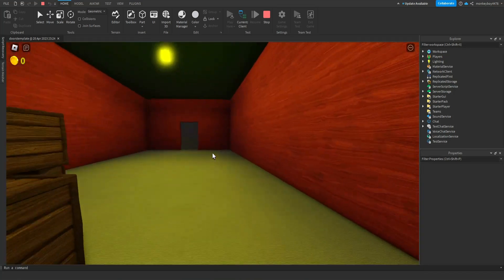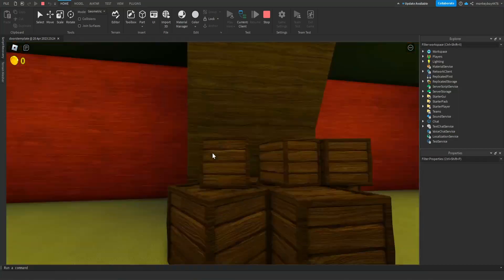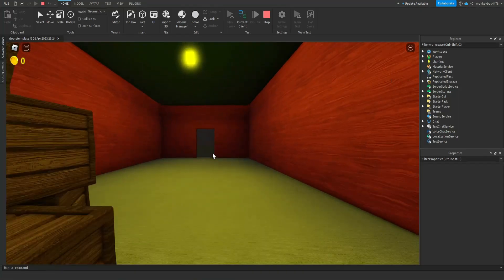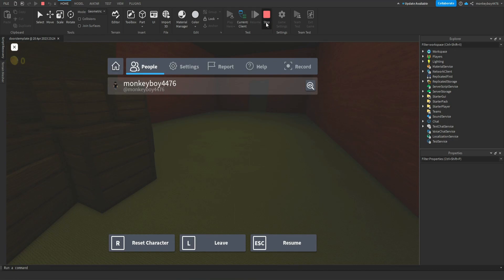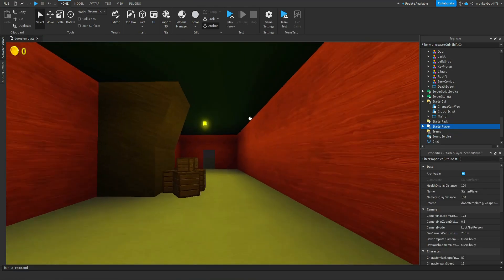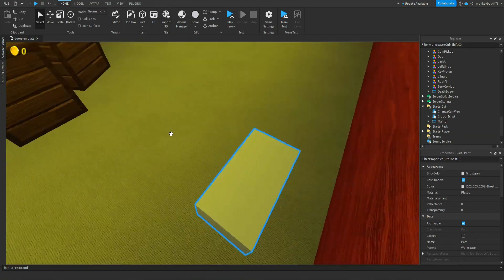Now let's actually make it so that an object tips over — boxes that we need to crouch to get under to avoid Seek. I don't have any models for this tutorial so I'm just going to make one myself.